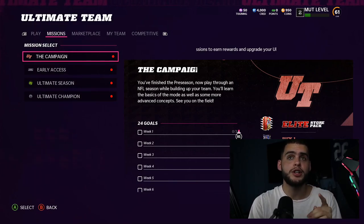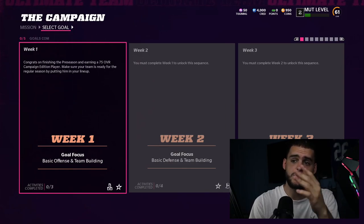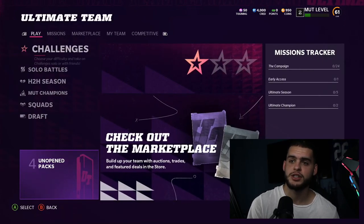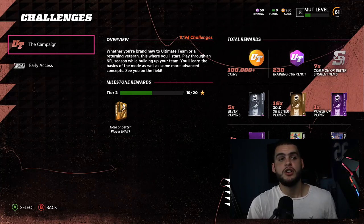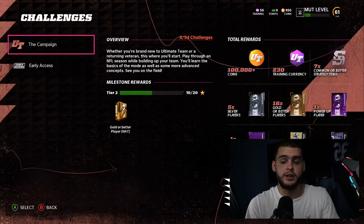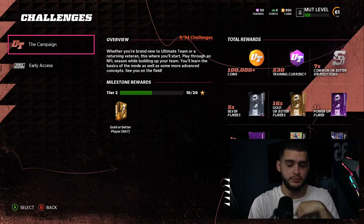The hardest one to figure out mentally is the Team Captain. You go to the Campaign — most people wouldn't even know that's where you get them. Even if you read the description of the 75 overall campaign edition, it doesn't say it. But if you go to Solos, then Challenges, and look closely, you'll see it. Under Campaign you can see the rewards on the right: 100k, 230 training, seven common or better strategy items — and Jack Youngblood.